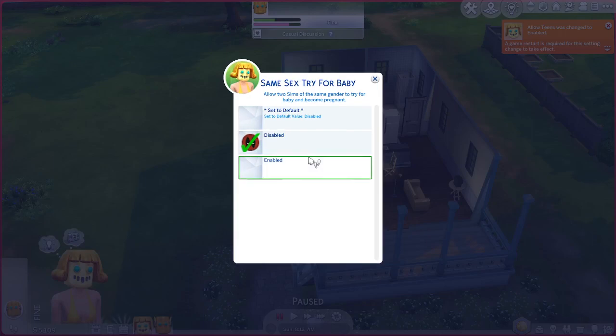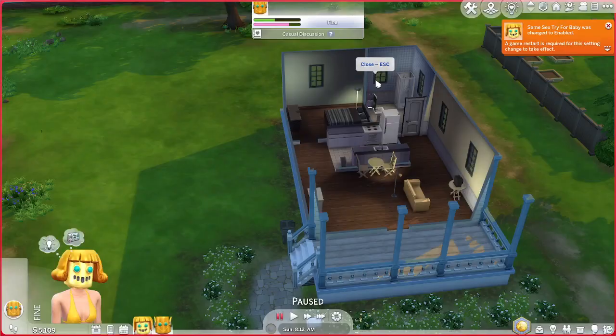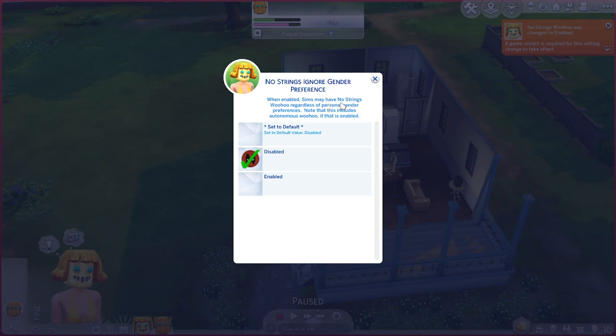Same-sex try for baby - yes. Polygram - what's that? Oh, this will make them polyamorous - they can have multiple engagements and spouses. I'd like that, but is that for everybody or just that household? They're in a happy marriage right now so I won't enable that. No Strings: when enabled, Woohoo and Try for Baby can be attempted without romantic relationships existing or being created between Sims.